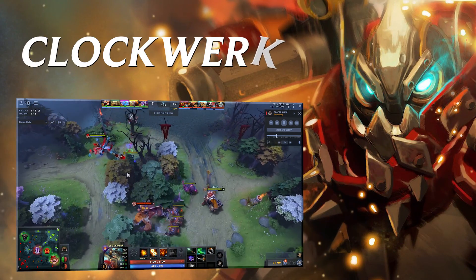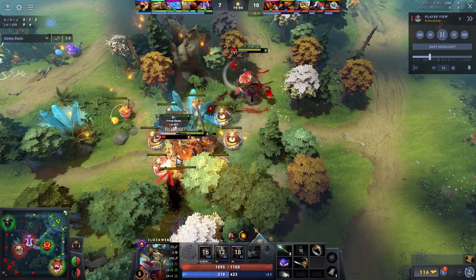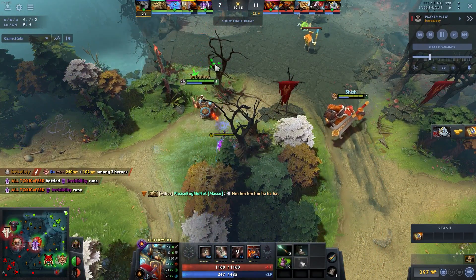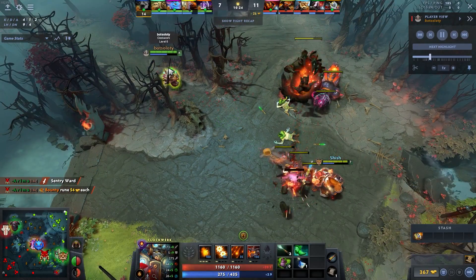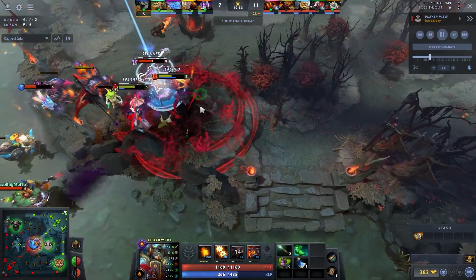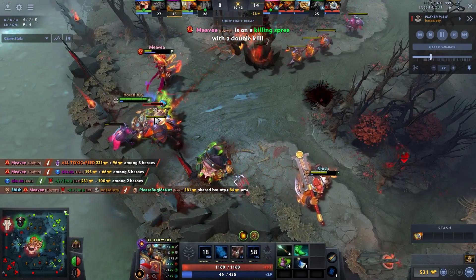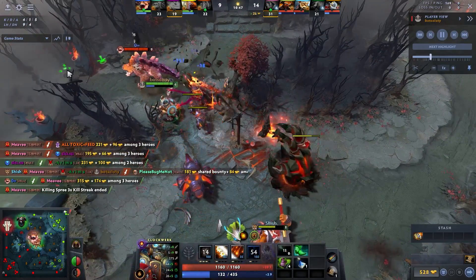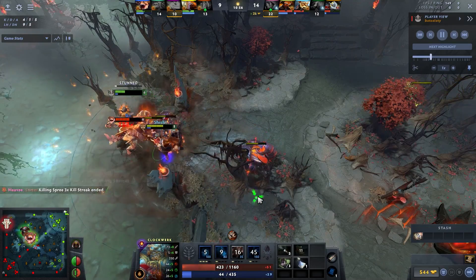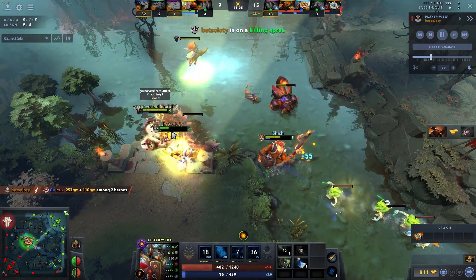Next is Clockwerk. Ever since they gave it the ability to shove waves, this hero is just better than it was. It provides vision, long-range initiation, and is one of the hardest BKB-counter heroes — Cogs work through BKB too. It's a well-rounded, good laner. The one thing to be careful about: Clockwerk is bad against illusions and unit heroes. It's not great against Lycan, Beastmaster, or Visage. But in a good Clockwerk game, you can farm items, it's hard to gank because you can scout with Rocket Flare, and you can Hookshot away when attacked.